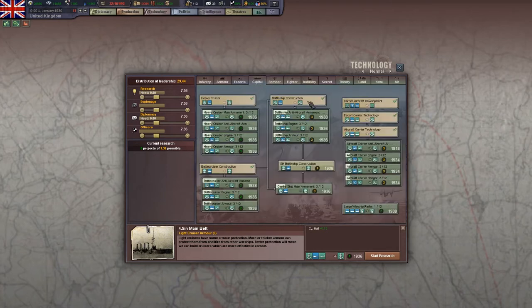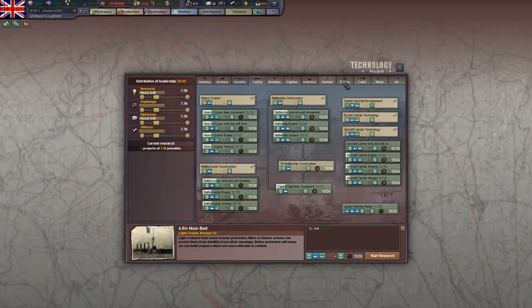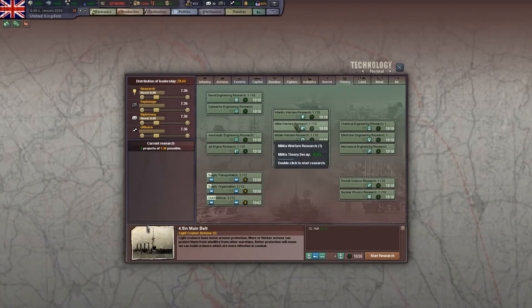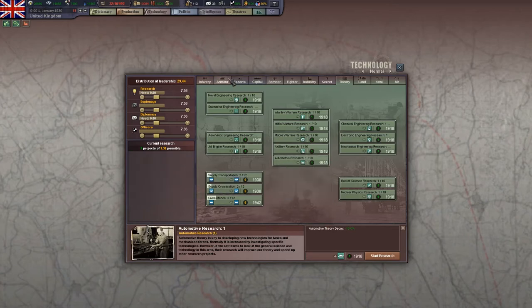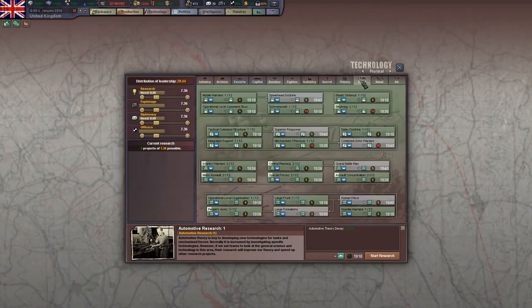Over the course of a game, doing one level of naval engineering research — by decreasing the decay and giving you that extra point of theory — will probably have a reasonable impact on the leadership cost of researching naval techs, especially some of the more difficult carrier ones. There are just so many naval techs, so I think overall it's still worth it. One other instance: if you're playing as Italy and you want to start by getting your navy up to date, then do some automotive and tank research later when fighting the Soviet Union, you might consider putting one point into automotive research early so that when you go back to get your tanks up to date in 1940 or 1942, you have a little bit more of an edge. I think that pretty much covers the theory tab. Let's dive into land doctrines.